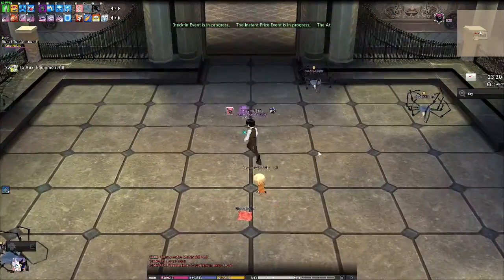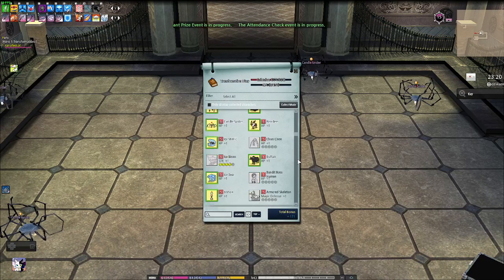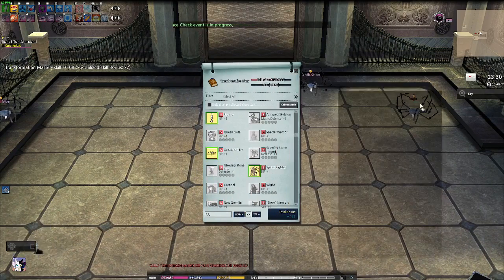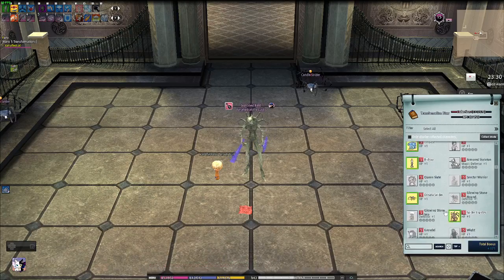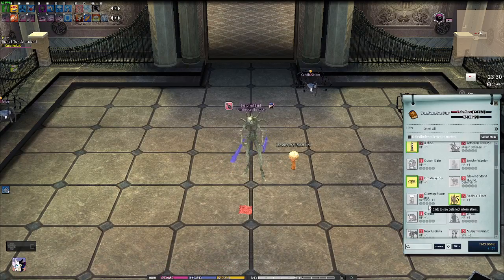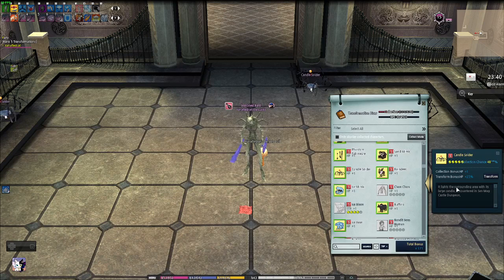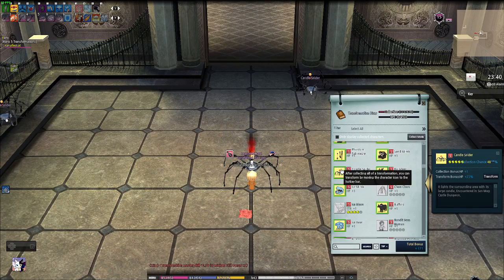Let's take a look at what we got today. Let's go to my rank 5. Today we got the Spider Fighter, which is in Albi Advanced. We didn't find any Grendels in there unfortunately, but we did get the Candle Spiders from the Senmeg castle. That's all the rank 5 transformations we're going to go after for the day. Bye-bye.